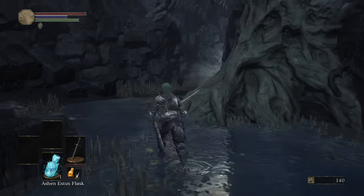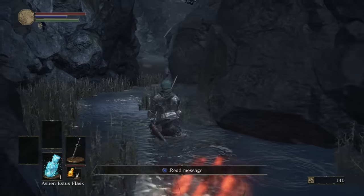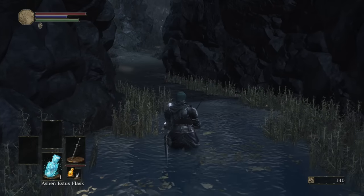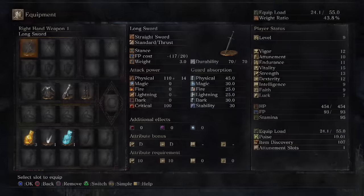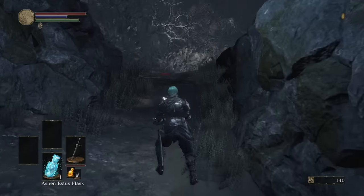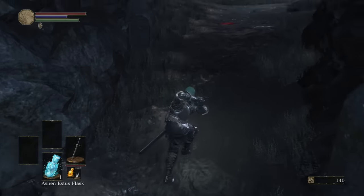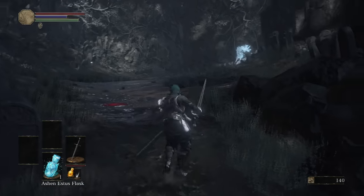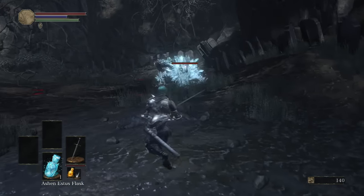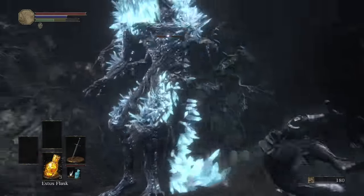We picked up the Ashen Estus Flask, which recharges your mana. Anytime you use a spell as a mage or a miracle as a cleric, it will use mana. Also in Dark Souls 3, every weapon has a skill which also uses mana. You can use the skill by holding L2 or left trigger on Xbox, which activates its unique ability.